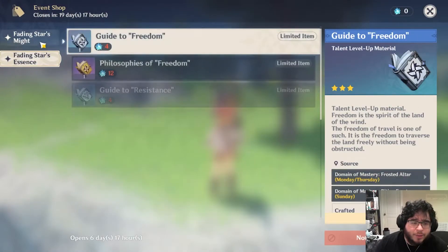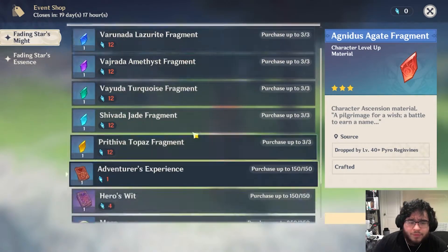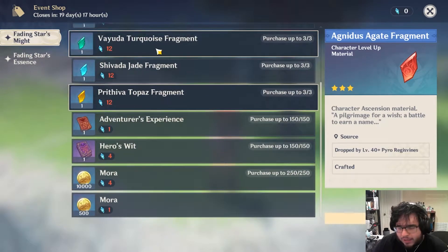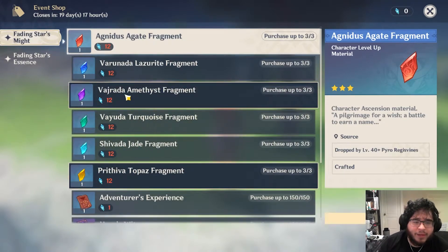Let's go straight into it. There are two separate forms of currency that you're going to be able to spend. The Meteorite Fragments and the Fading Stars Might are what we're able to get now. I do believe that the Fading Star Essence will come later as more of this event is opened up to us.